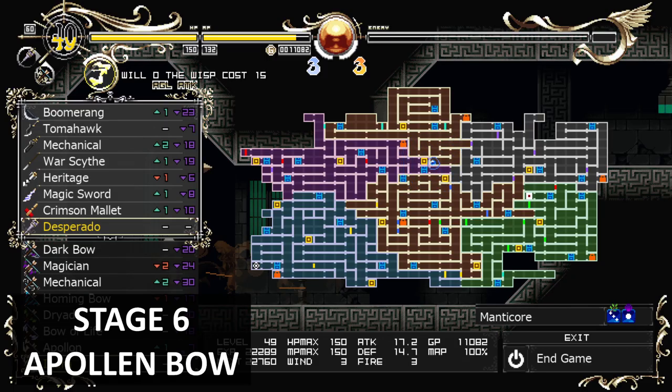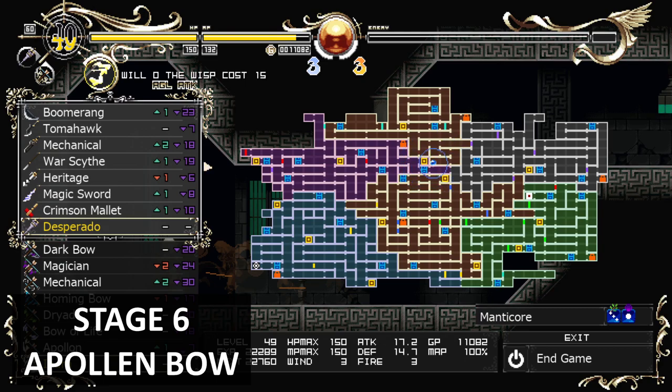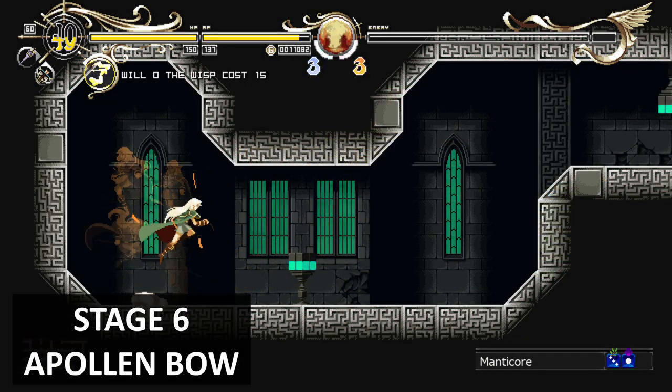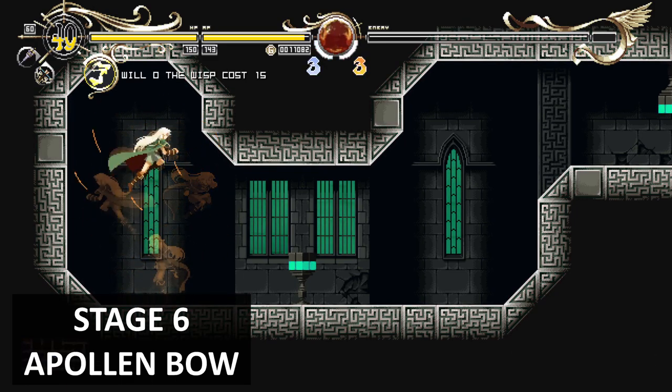This is the first item you'll get once you enter stage six — it's a Pulling Bow. I can show you on the map where it is. The bow will be around here. There are some tough enemies in this area, so you guys need to be careful.